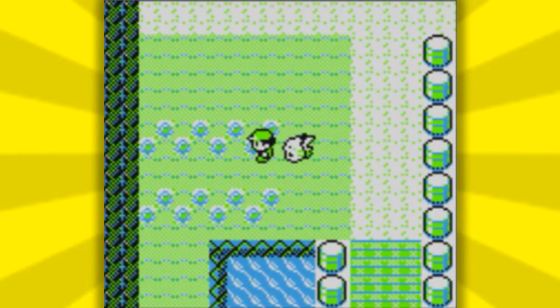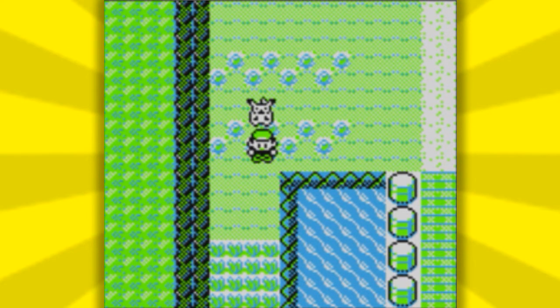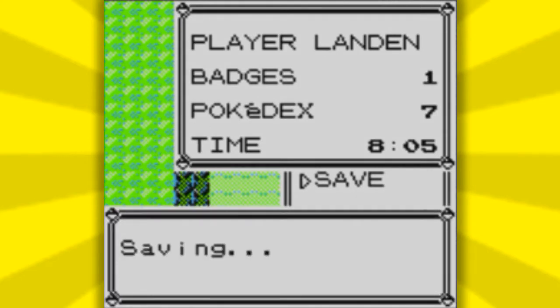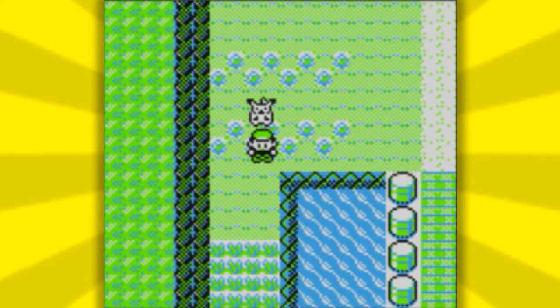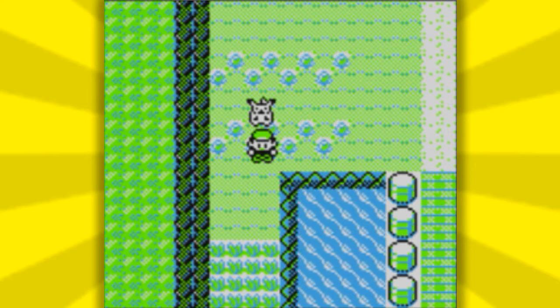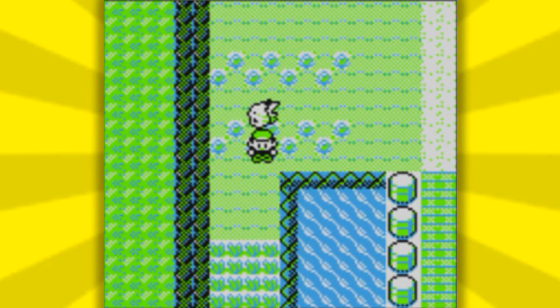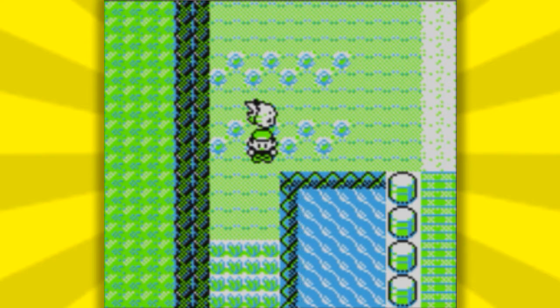Once you have traveled back up Nugget Bridge, go to the left side here and save right before the water. This is very important so you can actually do the glitch. Make sure you save your game because you don't want to re-catch the Abra. After the game saves, all you have to do is press down on the D-pad and right after press start. This is so you go into your menu and also trigger a trainer so he sees you, but you'll also teleport back to the Pokemon Center so you don't get into the battle.